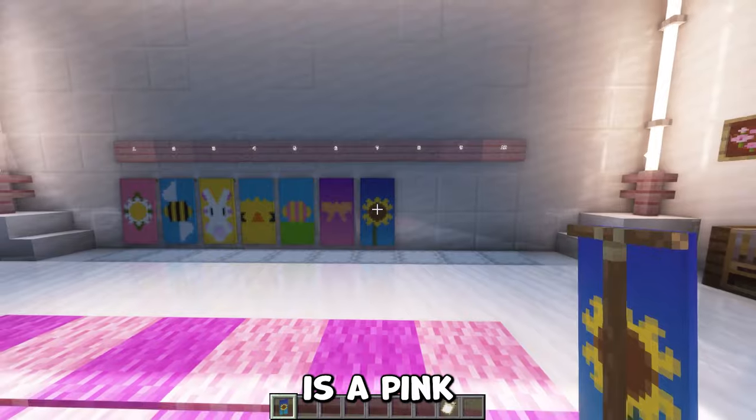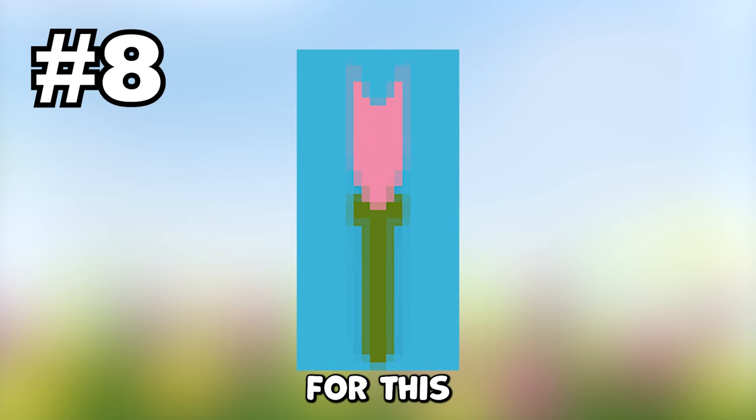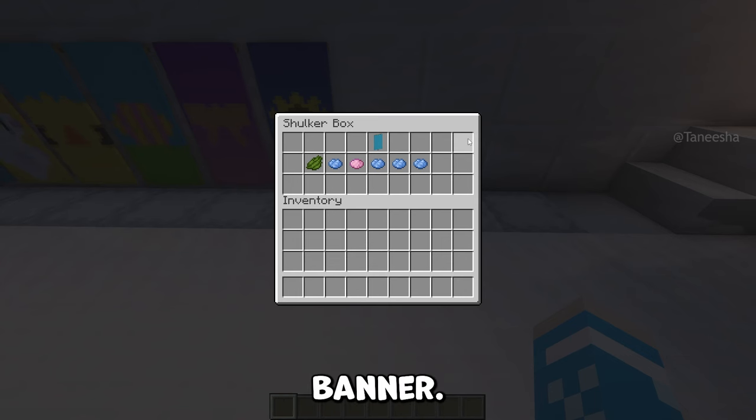The next banner we have is a pink tulip. For this you'll need a light blue banner, one piece of green dye, four pieces of light blue dye, and one piece of pink dye.